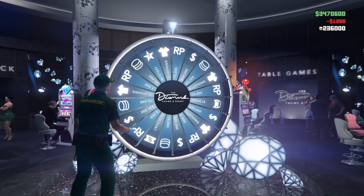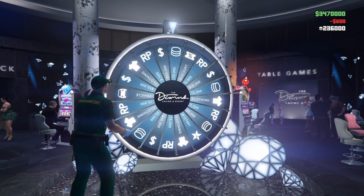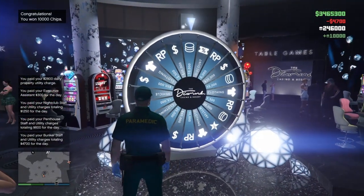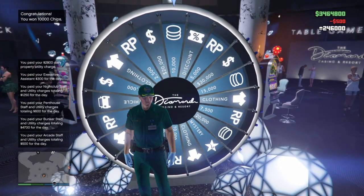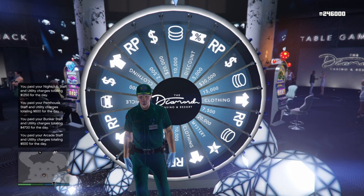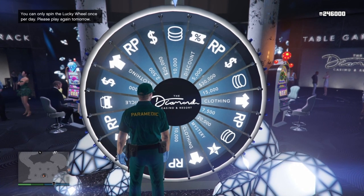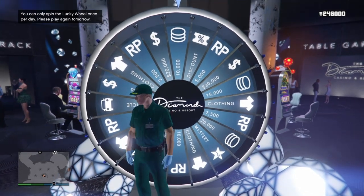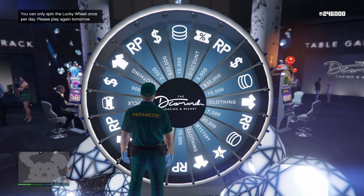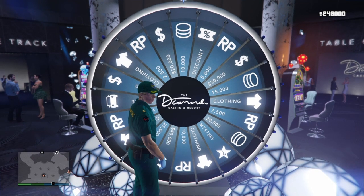If you do the timing right and everything correctly, you will win the lucky wheel podium vehicle. If you do not win it, the second you realize you didn't win, shut your game as fast as possible and you'll be able to spin the lucky wheel again. When you load back in, adjust your timing: if you were a little over the car, do it slightly earlier; if you were behind the car, do it a little later — and you'll get it on your second try.